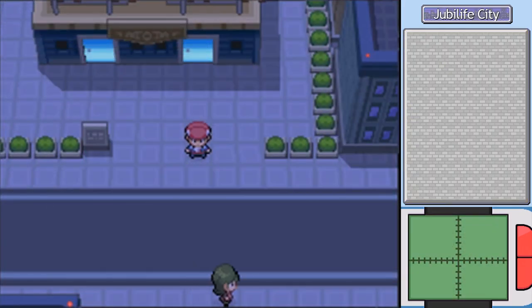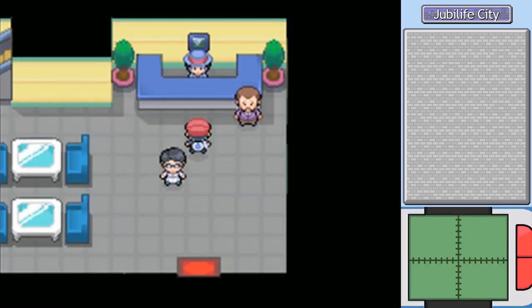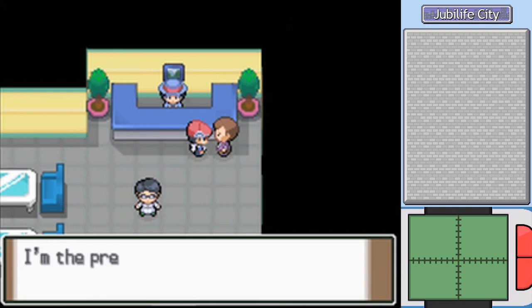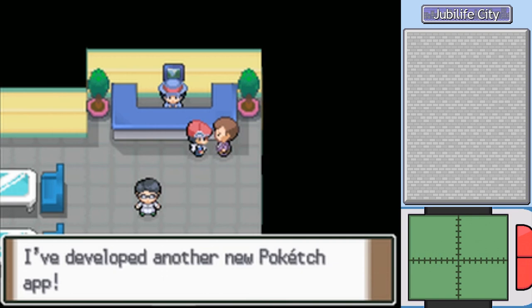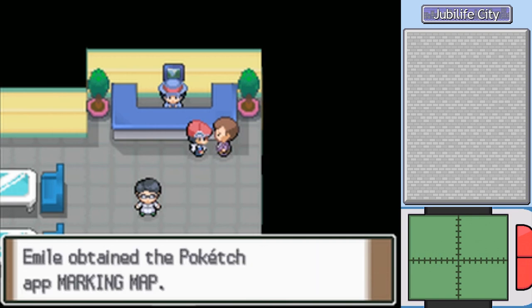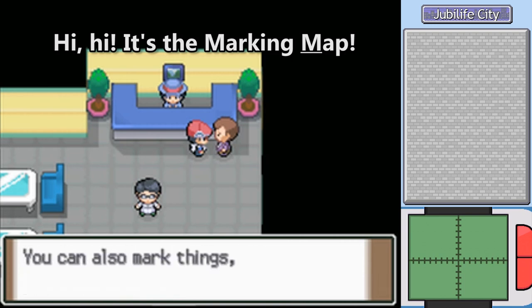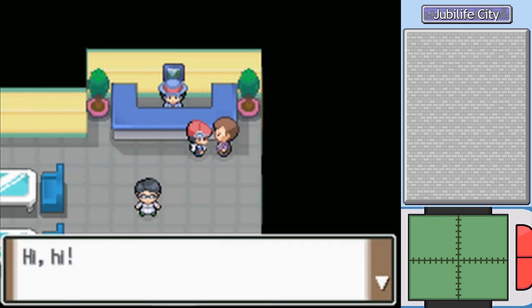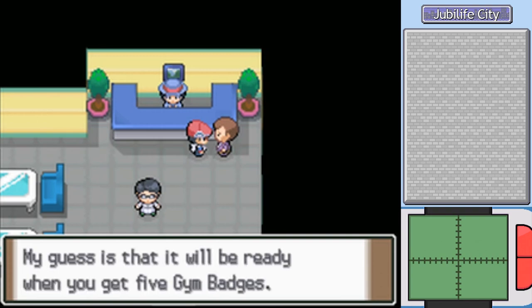I figured that while we were in the neighborhood, we might as well go to Jubilife City and head to the Pokédex Company, since we were asked to come back here after earning three gym badges. Let's see what we can get. 'I'm the president of the Pokédex Company — hi-hi! Your patience is rewarded. I've developed another Pokédex app.' We get the marking map! Is there anything else? Are you going to tell me how long it'll be before the next one? Ready when I get five badges. Okay.